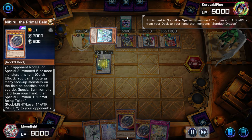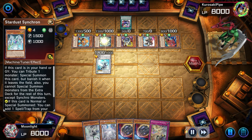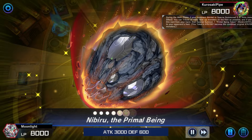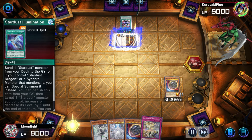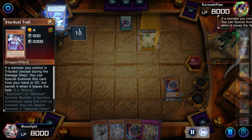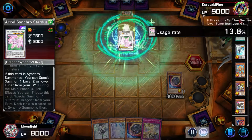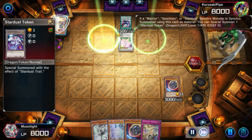They end up getting their Junk Speeder out and triggering — I think that's Stardust Synchron — to grab one of the spells. We're going to go ahead and Nibiru the entire field before the opponent can start synchroing, giving them a huge token, but it's not over. They're going to be able to extend here sending Stardust Trail and then being able to summon it back out to go into Excel Synchron to re-get a level 2 or level 1.